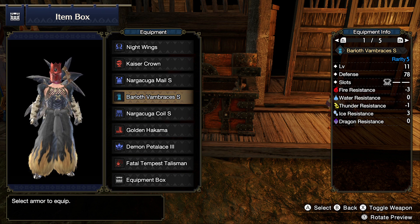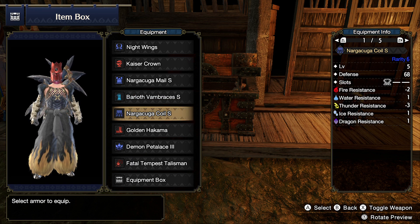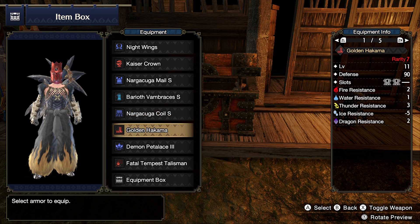For the gauntlets, I have the Baryoth Vambraces S. It comes with one level 2 decoration slot, and the abilities it has are Quicksheath 1, Maximum Might 1, and Critical Eye 1. For the coil, I have the Nargacuga Coil. It has a level 2 decoration slot, Evade Extender at level 2, and Critical Eye at level 1.